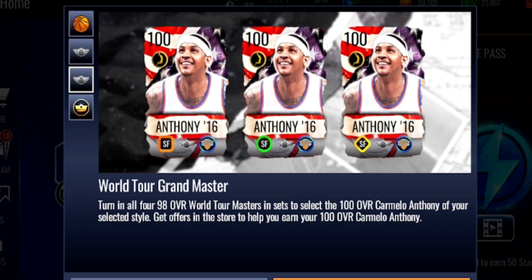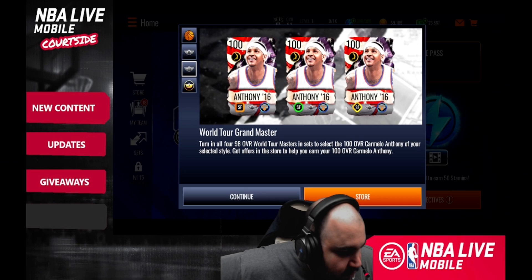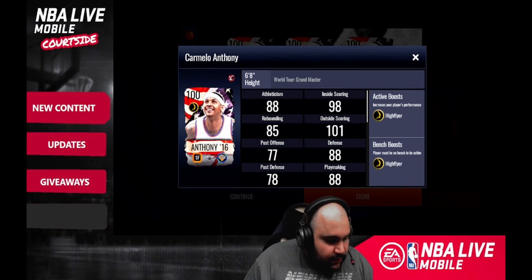His card is a little animated — the flag sort of waves in the background, which is pretty cool. You'll need to trade in all four 98 overall masters, and you'll get them back along with this 100 overall Carmelo Anthony. The great thing is you can pick his play style. Finesse needs a good small forward that's free to play, and strategic needs one too. Make sure you're subscribed because when this promo drops tomorrow, I'm going to show you how to get Carmelo for free.